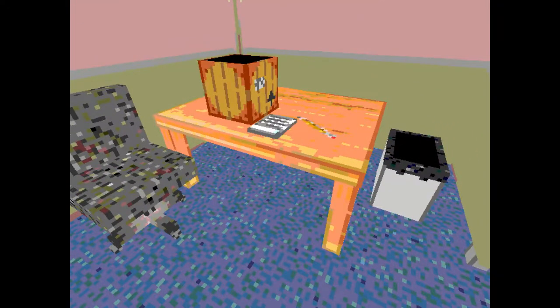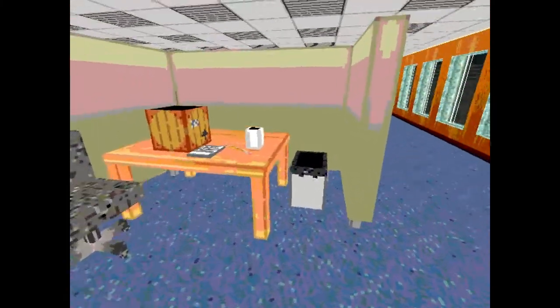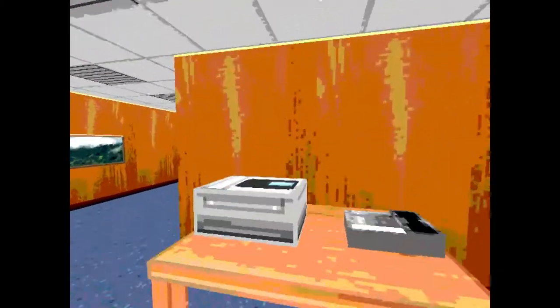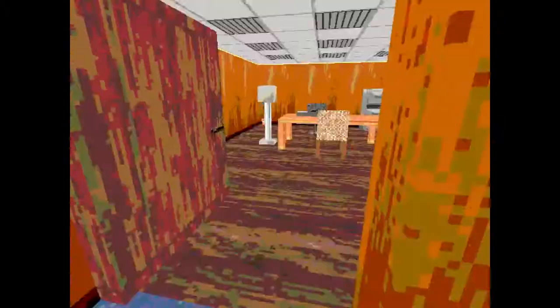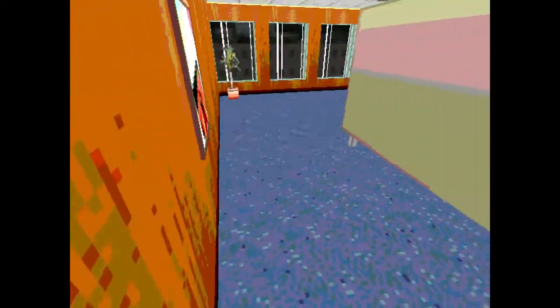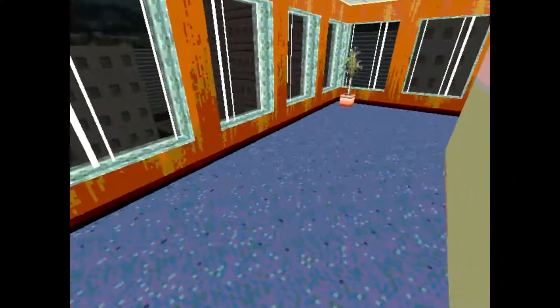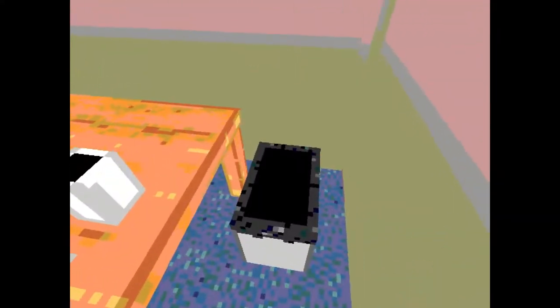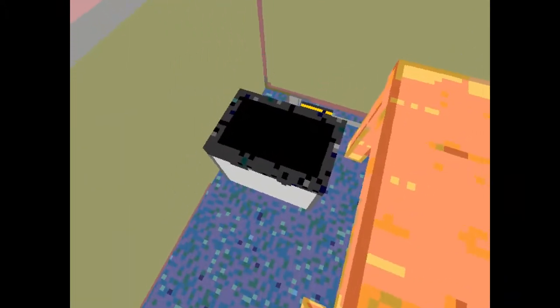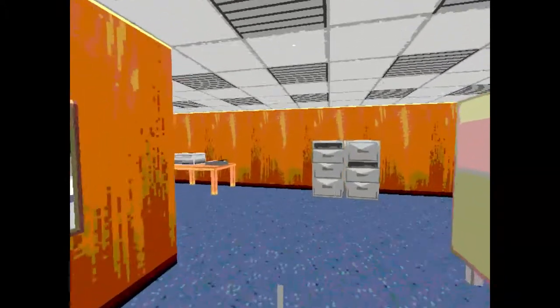I'm just gonna show off the different endings. Inside one of the trash bins is a screwdriver — what can we possibly use that for, you might wonder? It's not in the trash, it's behind the trash — okay, there we go.